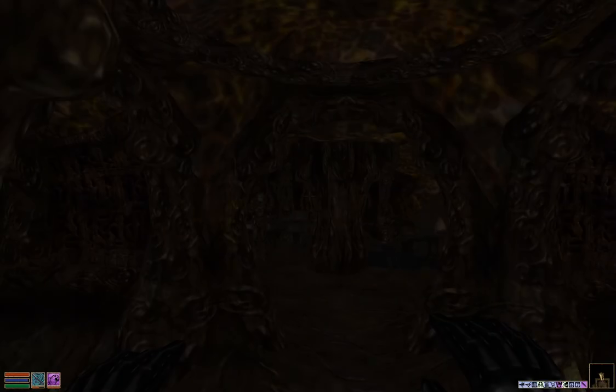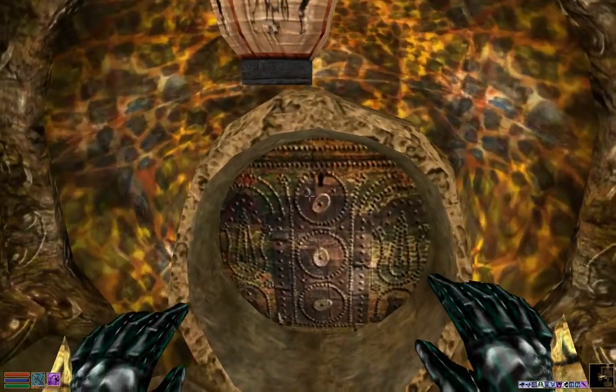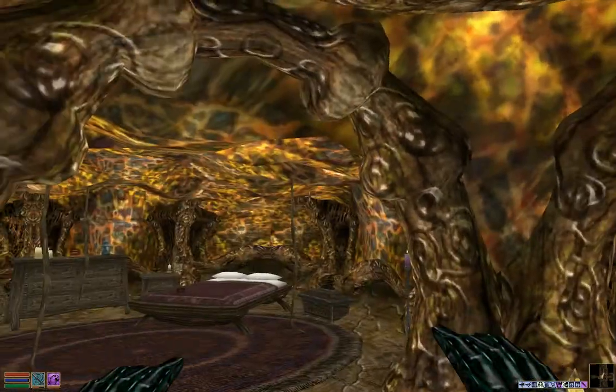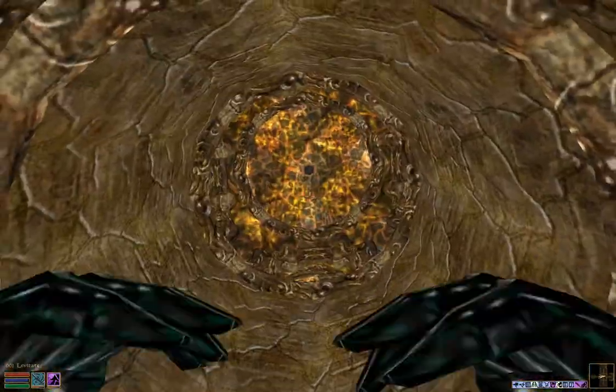Inside Tel Fyr, what you want to do is go up into the Hall of Fyr, which is all the way up here — I'm probably pronouncing it wrong, it might be 'Fur' or something like that. Once in the Hall of Fyr you're going to want to go up through this hole.